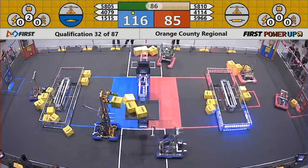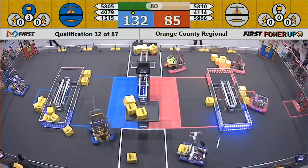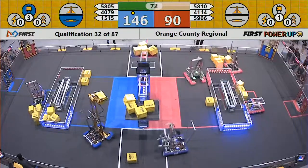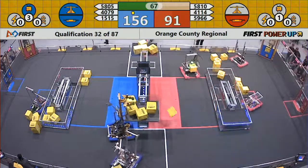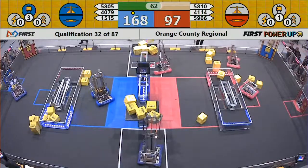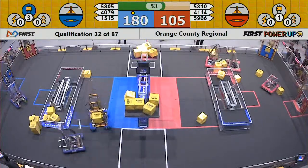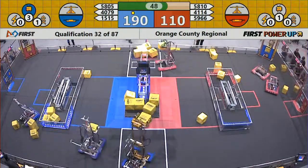Once again, 4079 Quantum Leap on the blue side. Their partner 5805 fell out trying to add to it. Meanwhile 4114 is doing circles trying to pick up from their power pyramid zone. 5810 is picking up from the exchange zone. Blue alliance is controlling the scale and their switch; red has their switch, so the points are accumulating two to one for blue because they have two ownerships. They've played their levitate power-up, giving a free climb and 30 points in the end game.